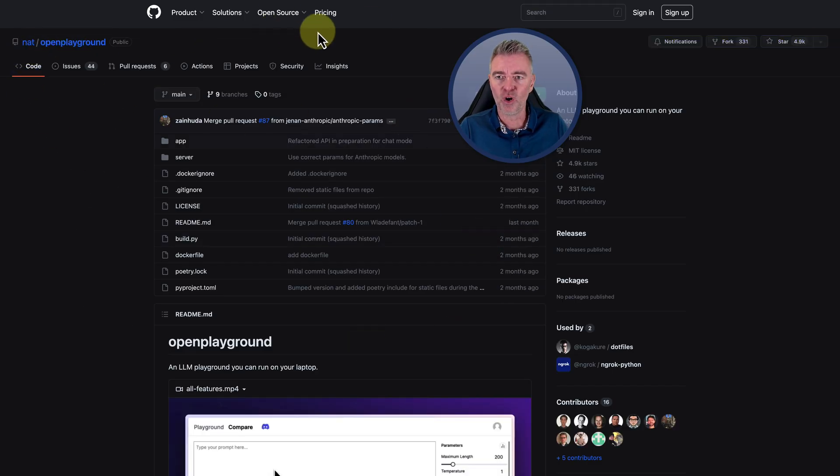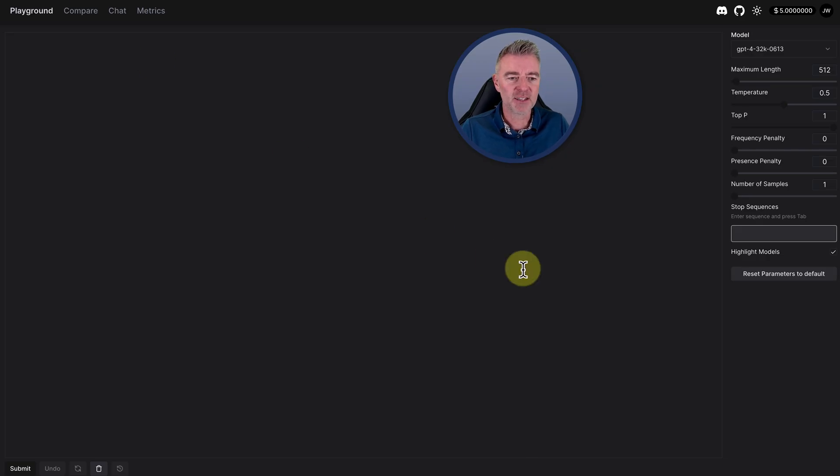You've also got it on GitHub as well. I wouldn't necessarily go and put in any super personal information in here because we don't know everything about it, but at least it gives you a chance to play about and use GPT-4 32K — and you can't get that in OpenAI's playground. Some people are lucky if they've even got GPT-4 in there, and on the 16K version. So this is a great opportunity to play about with it.